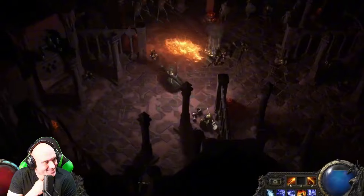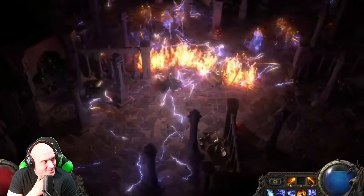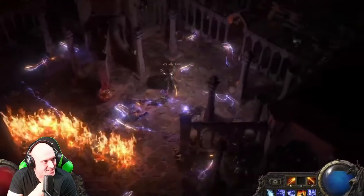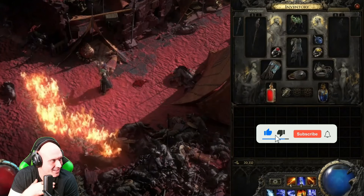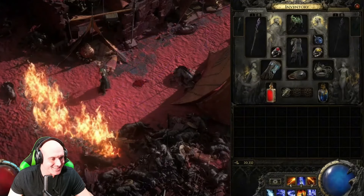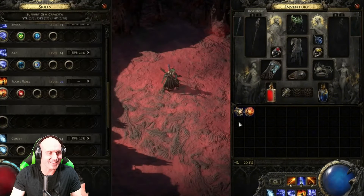Then we have the Sorceress — number six — the class I'm going to start with on December 6th. It is so cool looking. Look at that firewall — the detail of the flames is beautiful. The Sorceress has all the elements: classic spellcaster. I'm really excited to play around with some builds, so that covers all six classes. Comment below which class you're going to play.